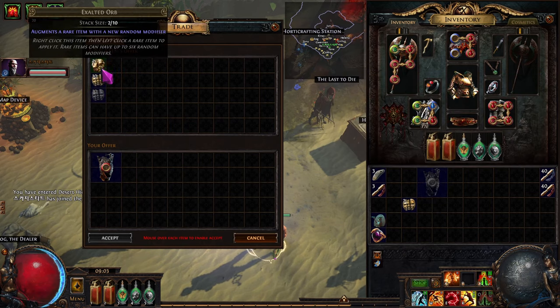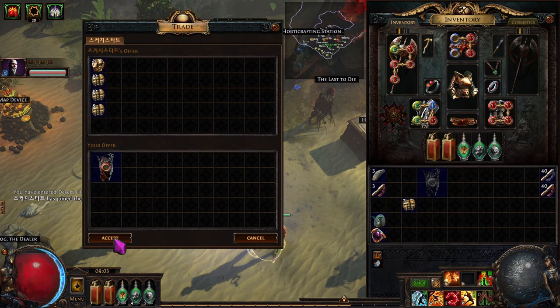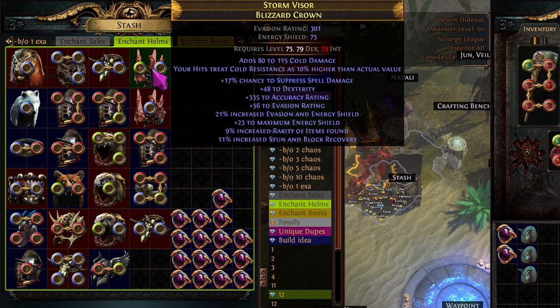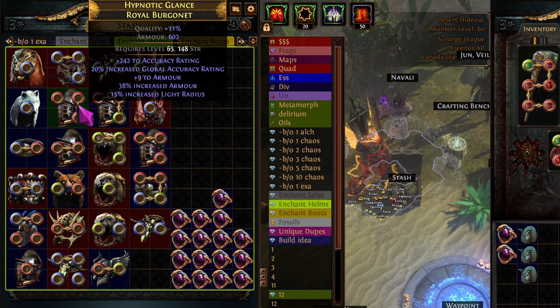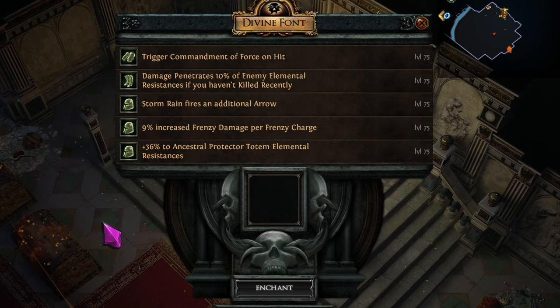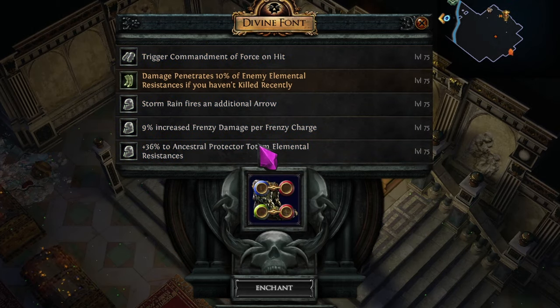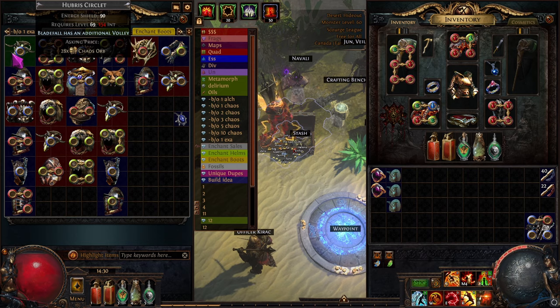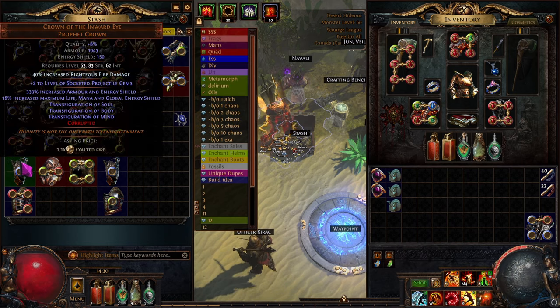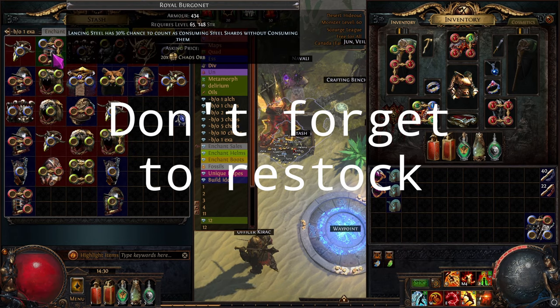Once you've sold a couple of helmets with decent enchants, it's time to invest into a wider collection of bases. Start buying up high item level bone helmets for minion enchants, and some popular unique helmets like Devoto's Devotion, Crown of the Inward Eye, Indigon, Memory Vault, Fractal Thoughts, and so on. Now also wouldn't be a bad time to buy some boots for those times when the Divine Font is being particularly cruel. Before you know it, you'll have a whole collection of bases to choose from when selecting your enchants — just remember to keep restocking whenever you put a winner up for sale.